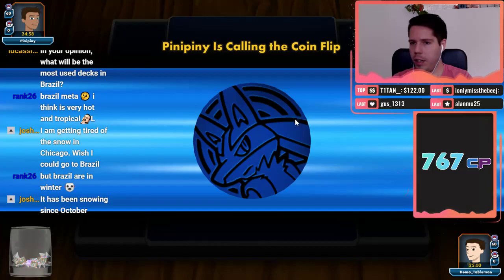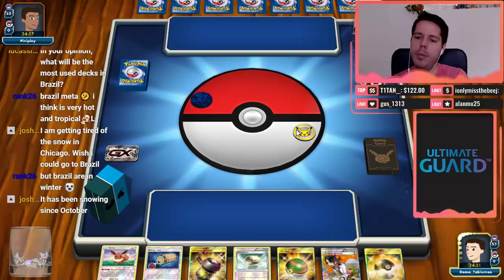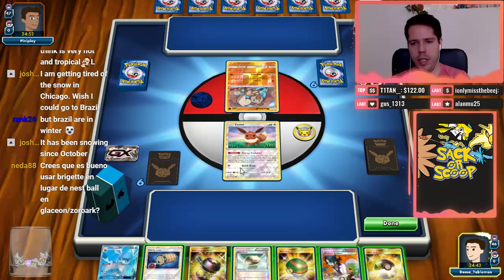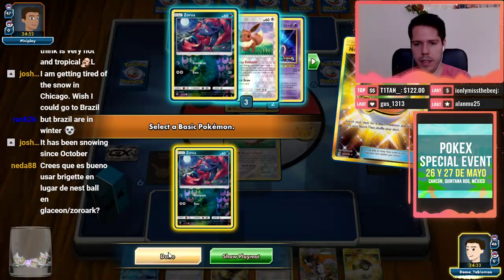Peeney with a Zoroark deck — this is either Zoroark Lycanroc or Zoroark Lucario, and based on the coin I'd assume Zoroark Lucario. If we get the Turn 1 Glaceon, that should be good. Our chances of Turn 1 Glaceon are very, very good here — we might even be able to stop the Brigette. Looking at the field, it actually could be Lycanroc or even Zoroark Lucario Lycanroc.